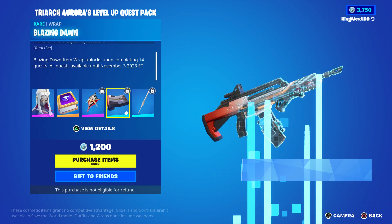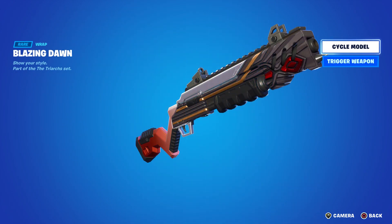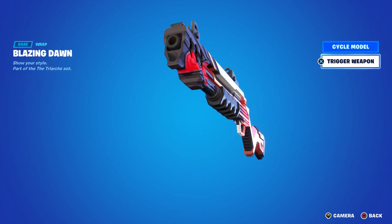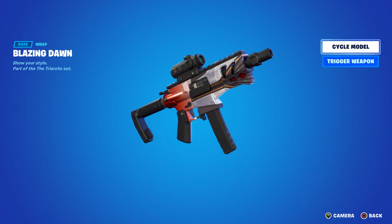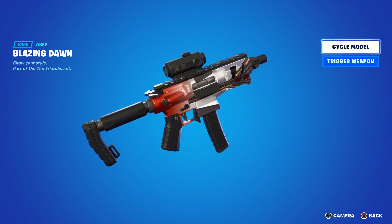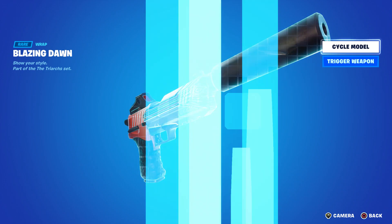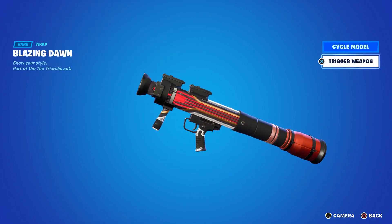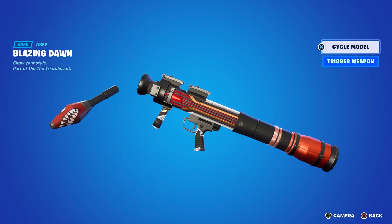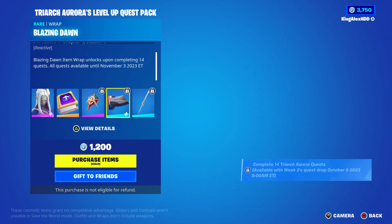Now I want to show you the wrap, which is pretty cool. It just looks different — all the styles you get on the weapons look great. The sniper is pretty cool, the pistol is cool too. Then you have the RPG, and the RPG actually lights up when you shoot it. Same thing goes with the boat — when you drive it, it lights up, which is pretty amazing.